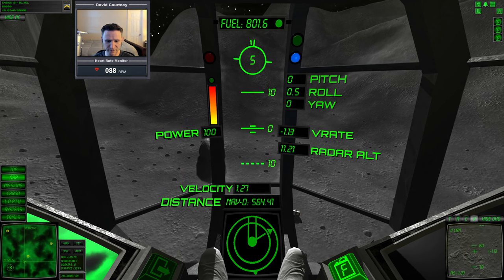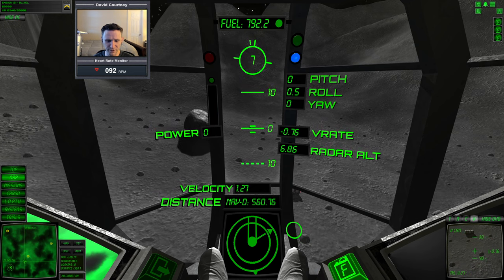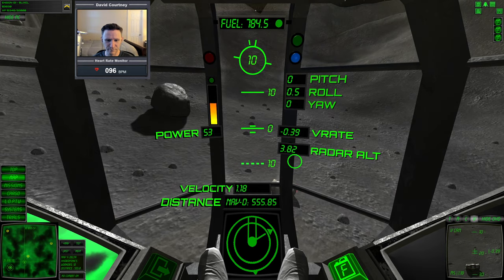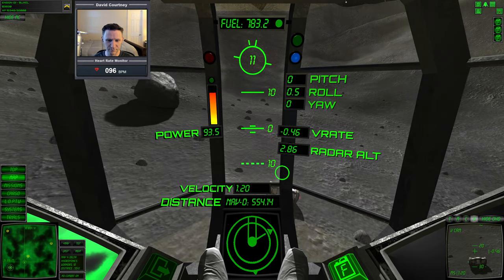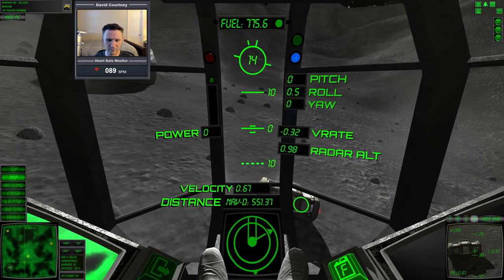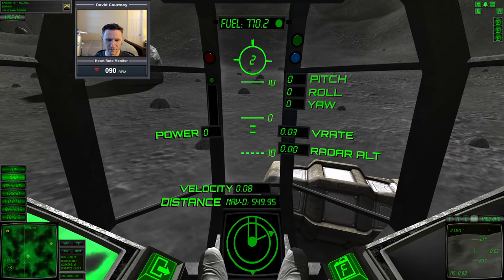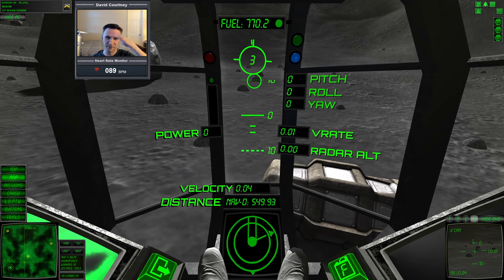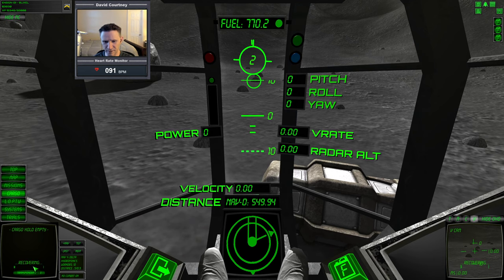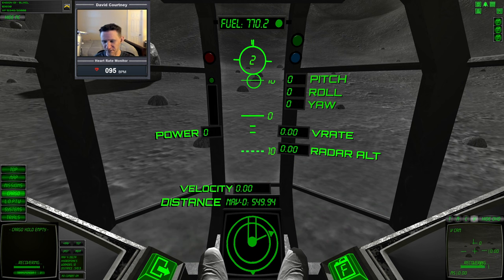We're just going to set the vessel down. Need to be close enough to the lost cargo to be able to pick it up, so I need to move forward just a little bit. Looks like we're going to be on quite a bit of an incline here. And we're down - got a little bit of a tipping point there. So I'm going to go to the cargo, turn off the annoying transponder, hit recover. And once we've recovered it, that will determine where we have to take it to.